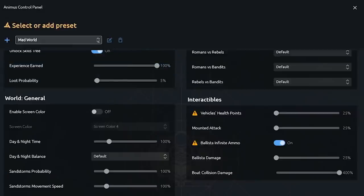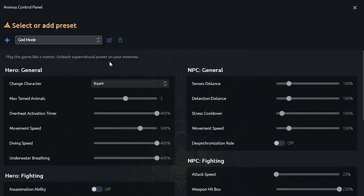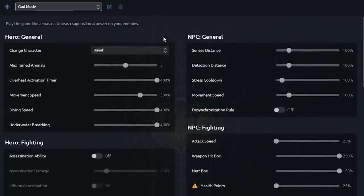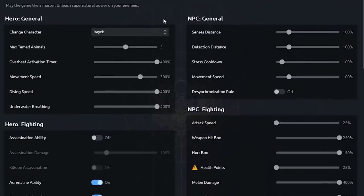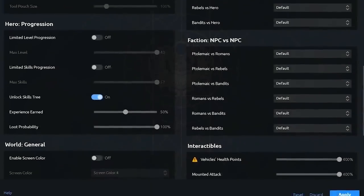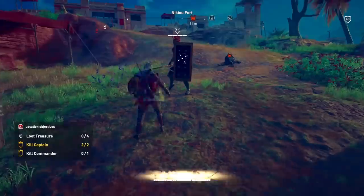There are a lot of options and parameters, and we knew that for some people it would be a little intimidating, so we created preset parameters that give you a sampling — not necessarily the extremes, but some of the flavors we feel could give you a good experience. Players will be able to create their own gameplay experience, save it, and share it with other players.